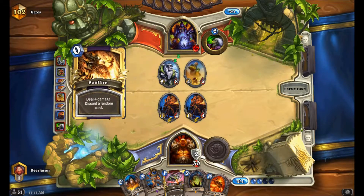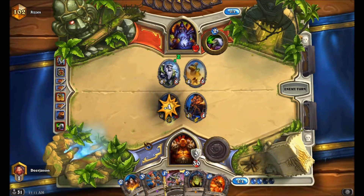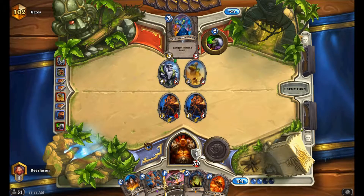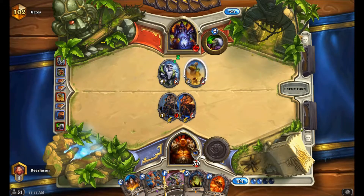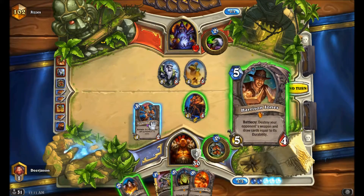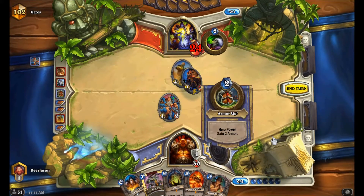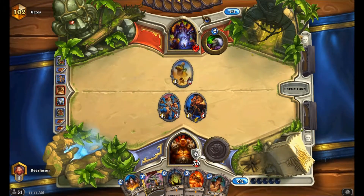He picks a giant and wastes a Soulfire on an Armorsmith - I'm really happy. Armorsmith trading 2 for 1 - amazing. Right now I'm just putting him under a huge screen of tempo. This is just incredible. I pick him under Armor Up. I have the board control, I have the health lead, and I dealt with the handlock's first big minions.